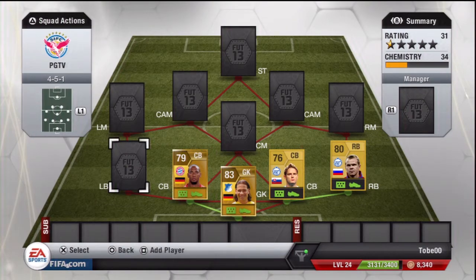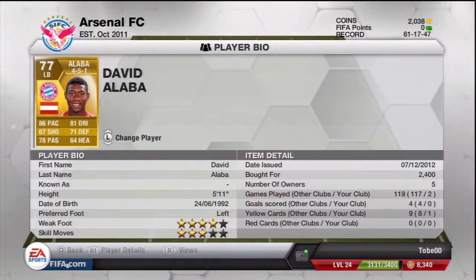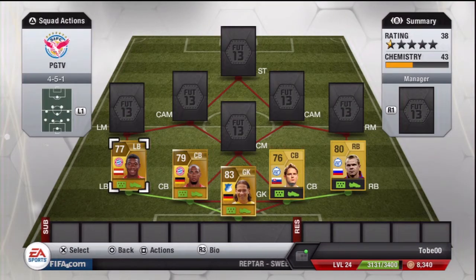Since Boateng stands 6 foot 4, he wins all the headers for me — no problem with him at all. On his left we have David Alaba from Bayern Munich: 86 pace, nice defending stats, decent dribbling — actually pretty nice dribbling for a left back — and 64 heading, but you can deal with it as he has the pace.